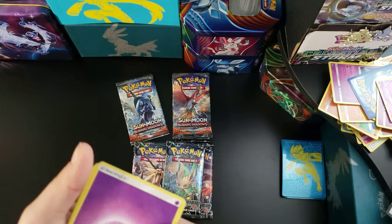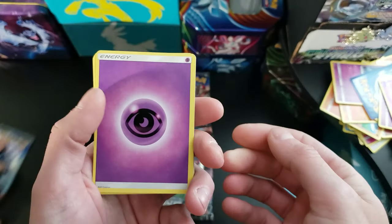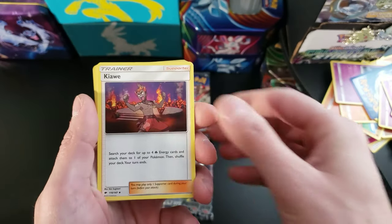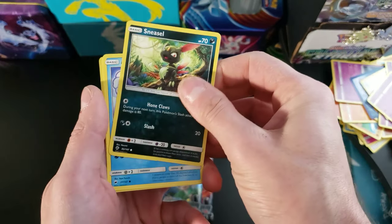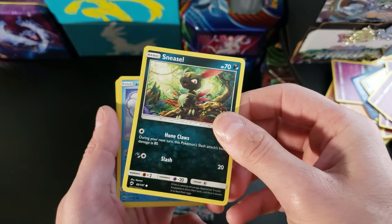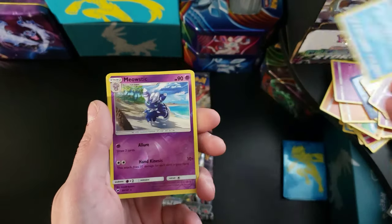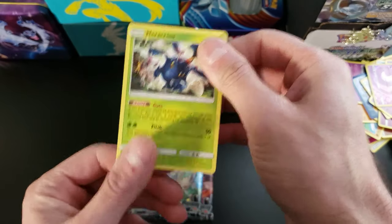I'm beginning to wonder if these packs are weighed. Not having such good luck here. We got a Psychic Energy, Electrode, Mt. Lanakila, Kiawe, Sandy's Guest, Venipede, Sneasel — we've got probably a million Sneasels, seems like every pack — Alolan Vulpix, Horsea, Meowstic, and a Heracross is our rare.